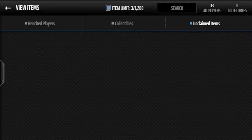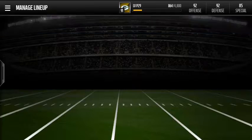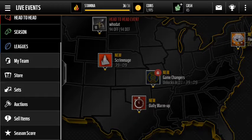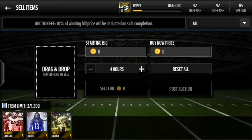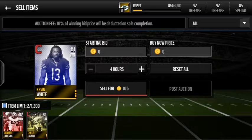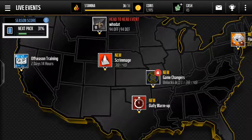Alright, let's see what we got. Most likely it's bronzes — or golds, let's see. Yep, I called it. Not too bad though — Kevin was pretty good, 91 catch, 7 speed. He goes for a good price actually, so I'm glad I pulled him. But that's pretty much all for this video.